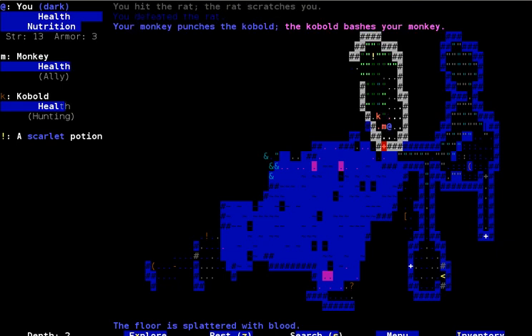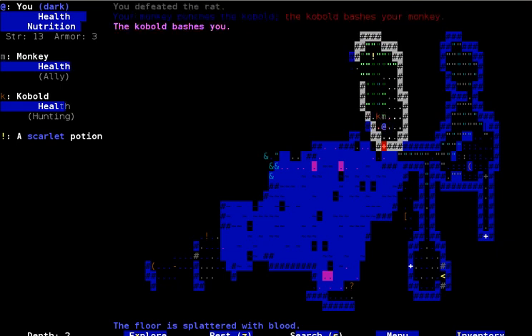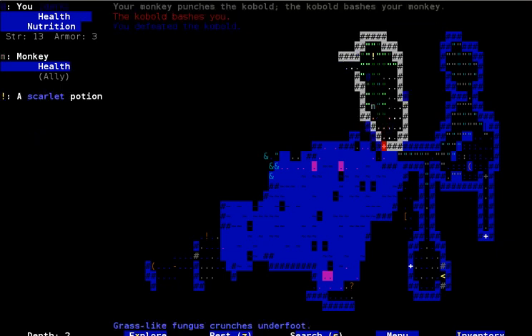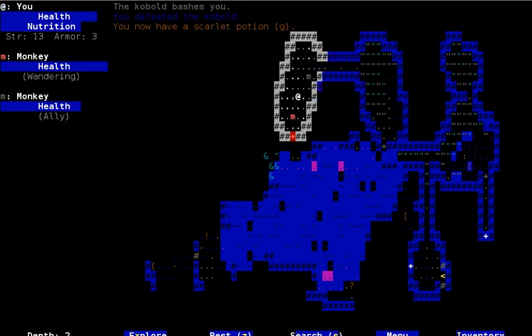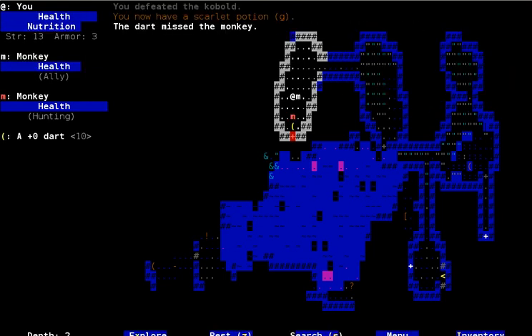Thanks to whoever gave me the tip, I don't remember offhand now. That's a lot easier than my method of finding a potion to let me fly over it. Speaking of throwing things — fuck you, monkey.